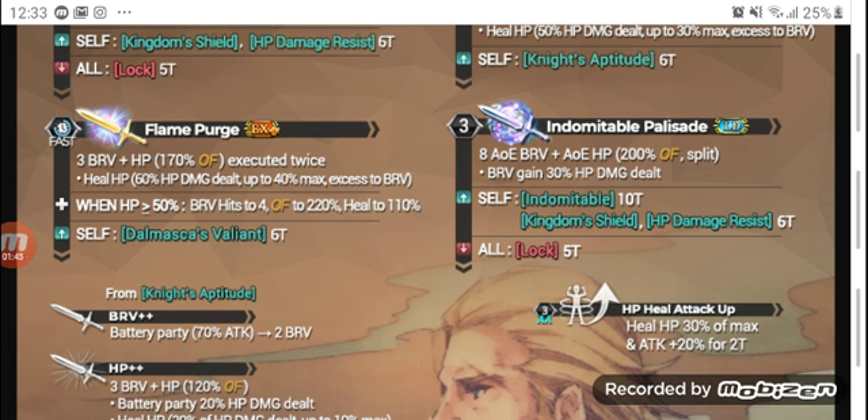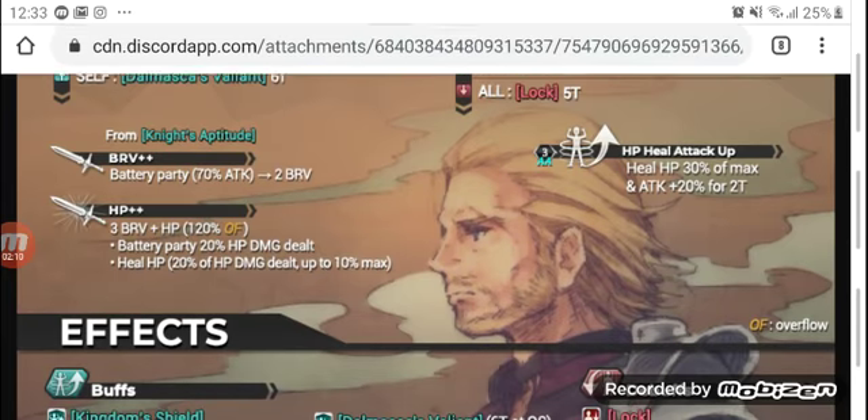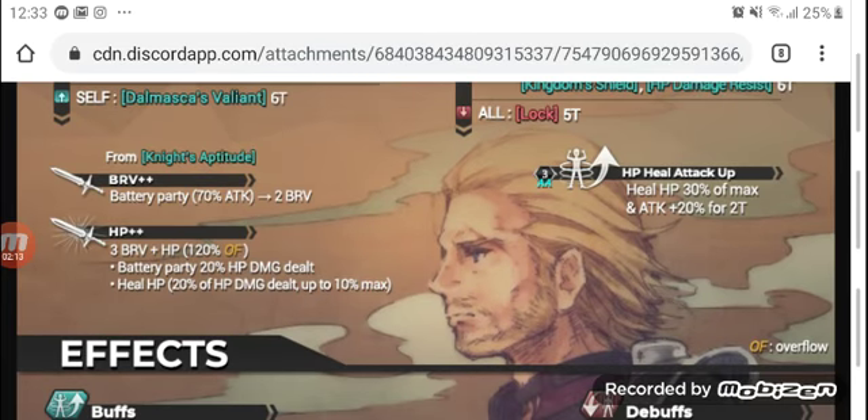His LD ability, a new weapon called Indomitable Palisade, is an AOE brave to AOE HP attack with 200% overflow. It deals split damage and he gains cashback based on 30% HP damage dealt. He grants himself the Indomitable buff, Kingdom Shield, and HP damage resist, and inflicts lock for 5 turns. With his LD ability he gets access to Brave Plus Plus and HP Plus Plus. Brave Plus Plus is a battery to party based on his attack and he does a 2-hit brave attack. HP Attack Plus Plus is a 3-hit brave to HP attack with 120% overflow, battery to party based on 20% HP damage dealt, and he heals himself based on 20% HP damage dealt.